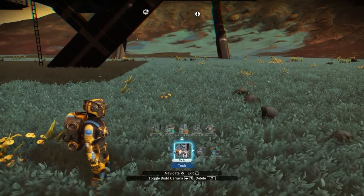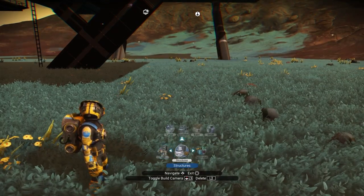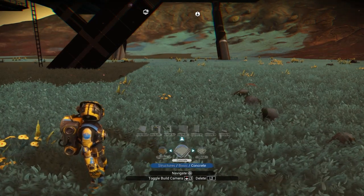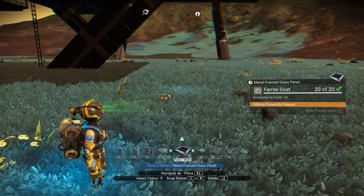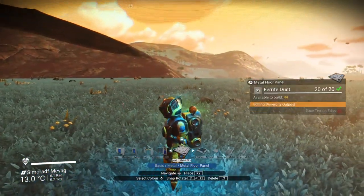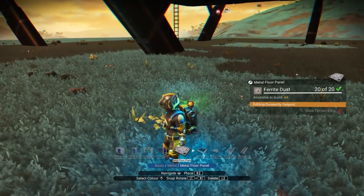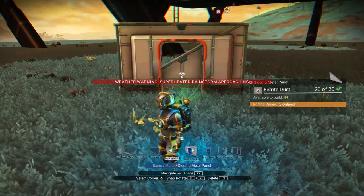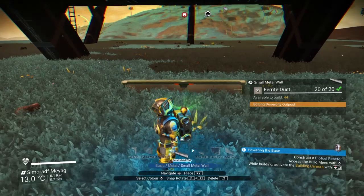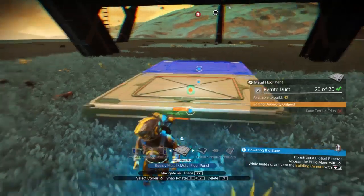Going into structures first. It's trying to get me to put down the tech first, but I like to put my tech on something - I don't just like technology sitting on grass, it doesn't look aesthetically pleasing. So I'm going to put down at least a piece of metal for it to sit on. I'll put down a girder to lift it up above the grass slightly - and that button is now jetpack, so I'll need to be careful.